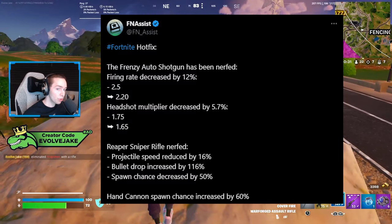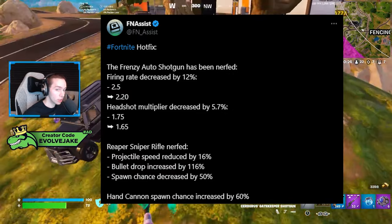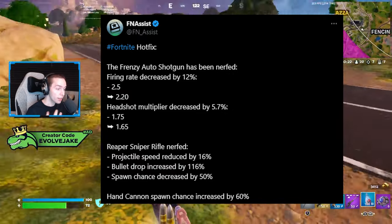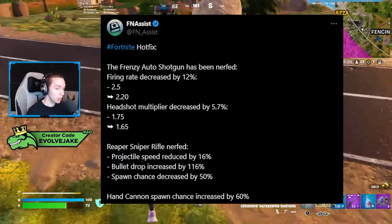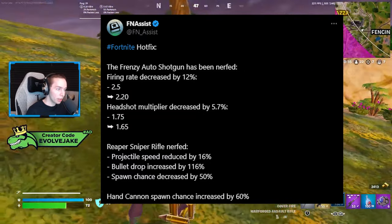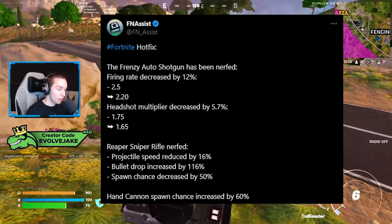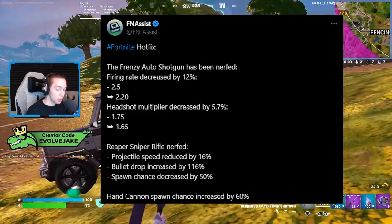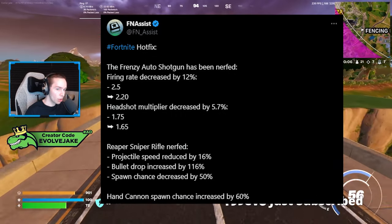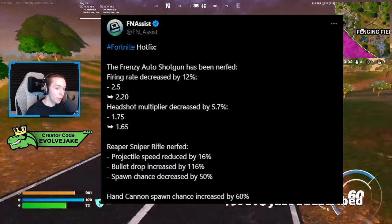The Reaper Sniper Rifle was also nerfed. The projectile speed was reduced by 16% and the bullet drop was increased by 116%, so bullets travel slower and drop a decent amount more. You'll have to lead targets more, and it's going to be harder to hit people who are moving or jumping. The spawn rate of the Reaper Sniper Rifle was also reduced by 50%.